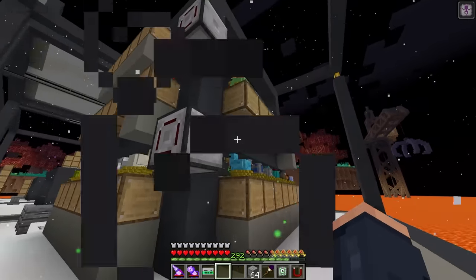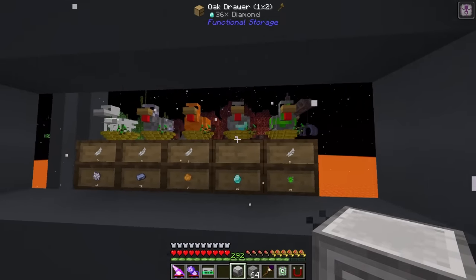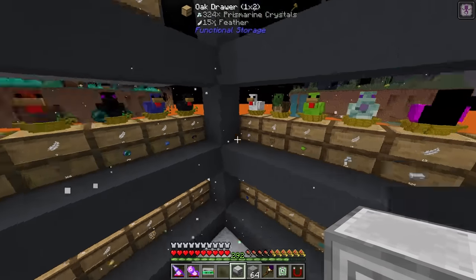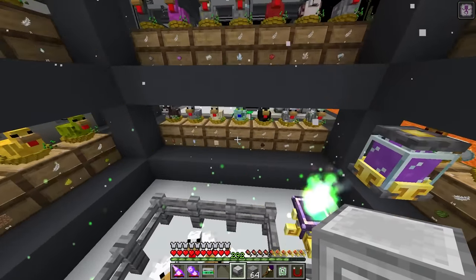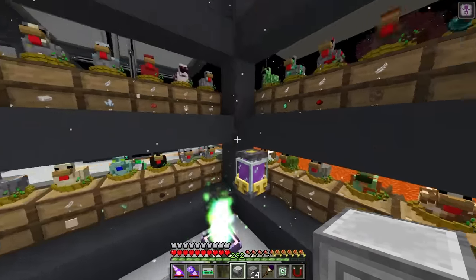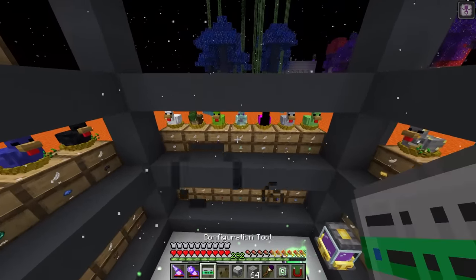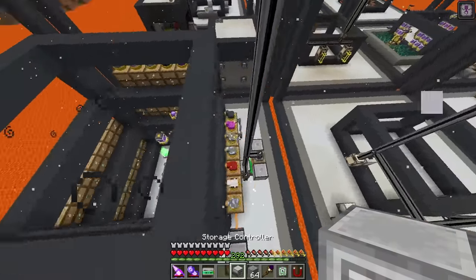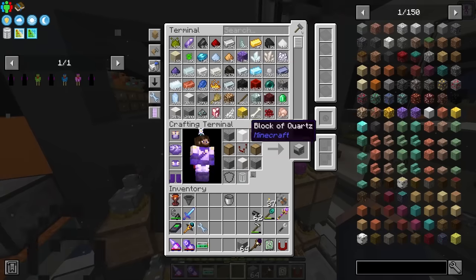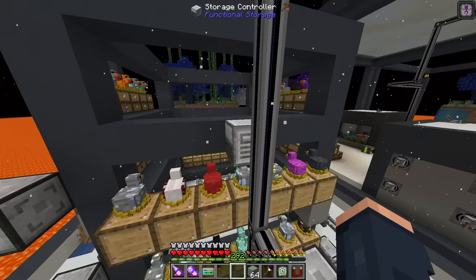At this point there's really only one more thing left to do. It does appear some things don't drop feathers - I'm not sure if some chickens just haven't dropped one yet or genuinely don't drop them. Either way we need to lock all of these drawers up. We can always add feathers later - but the best way is to first get them all connected.